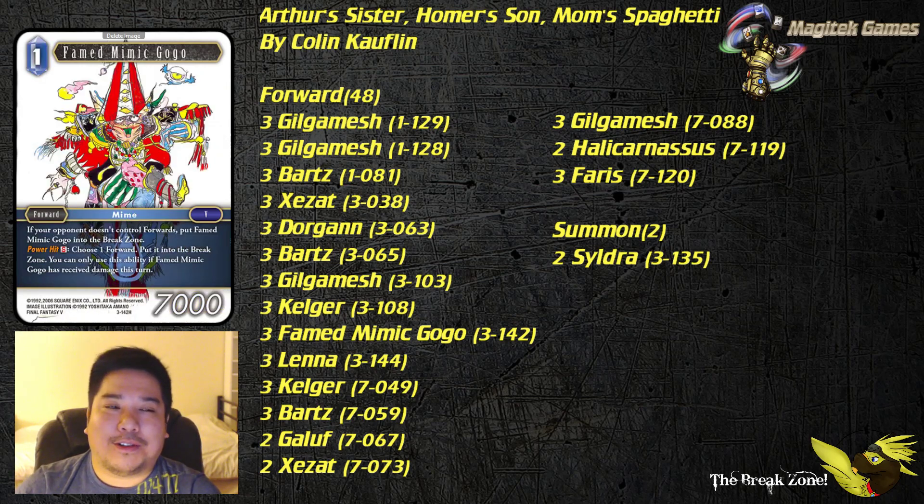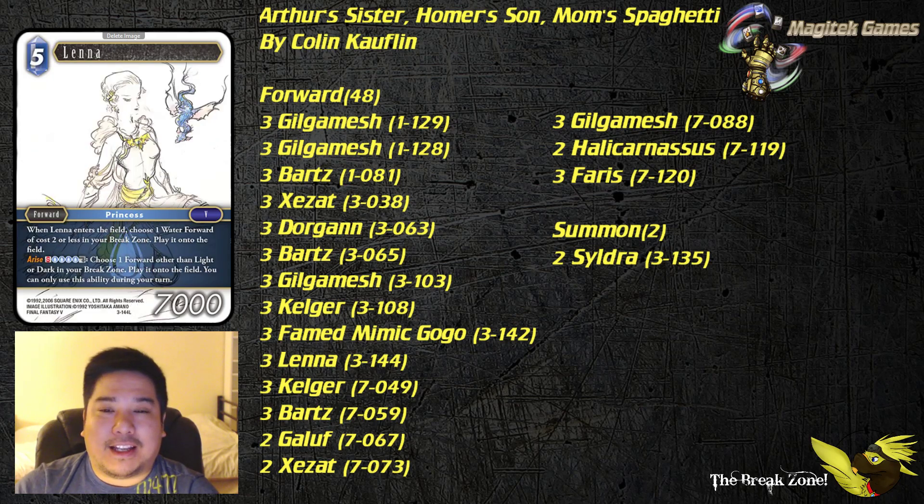Fabienne/Gogo is the only target for your Lenna, so be very careful about how you play it out. Don't let Gogo be the only forward on the field — if your opponent has no forwards, playing Lenna into Gogo is something you probably have to think twice about. Lenna can buff a Ferris because Ferris has an effect when Lenna's on the field, and also being able to arise one of your forwards from the break zone would be quite nice.